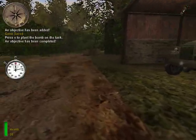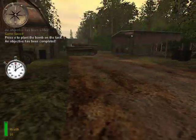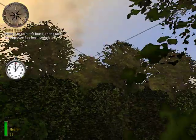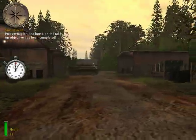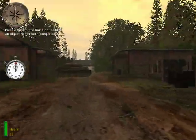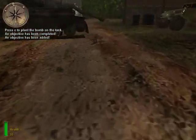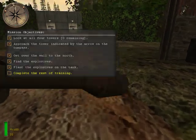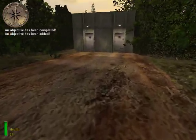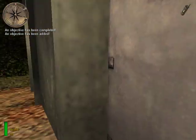Move away from the tank to avoid being injured. Press the use key to open doors. Some doors might be unlocked — the sound will clue you in.